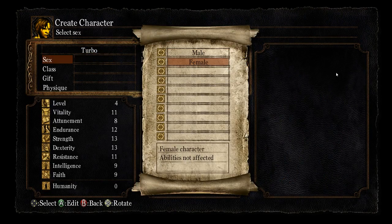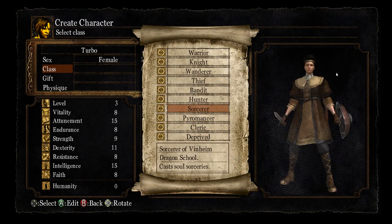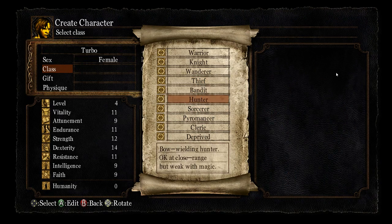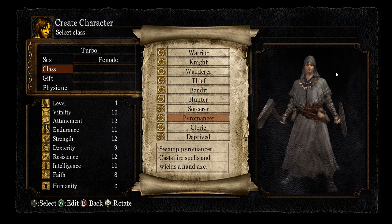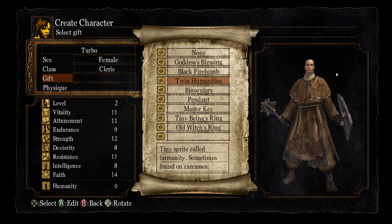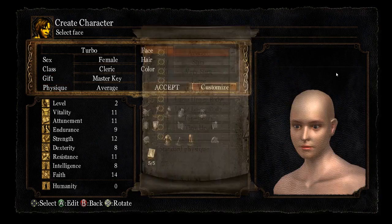We'll just name him Turbo for fun. I've been thinking about the class I want to be. I might want to be the Thief so I can start with the Master Key, but I also like the idea of a Cleric because she starts with Healing. It's a really tough decision. I can always grab the Master Key — it's not like the other gifts really do anything. I could always kill that first boss with the Black Fire Bombs ahead of time just to get that item, but I have a feeling that won't work this time. So I'll go Cleric, Master Key. That's fine.